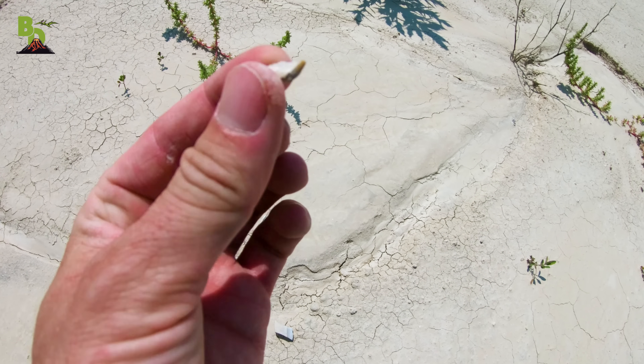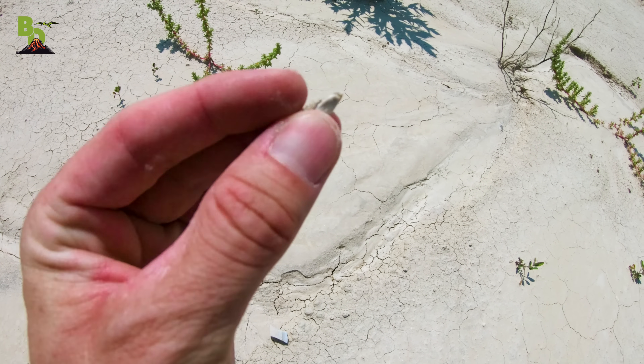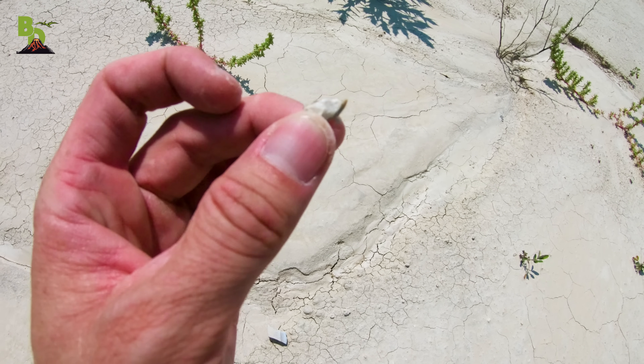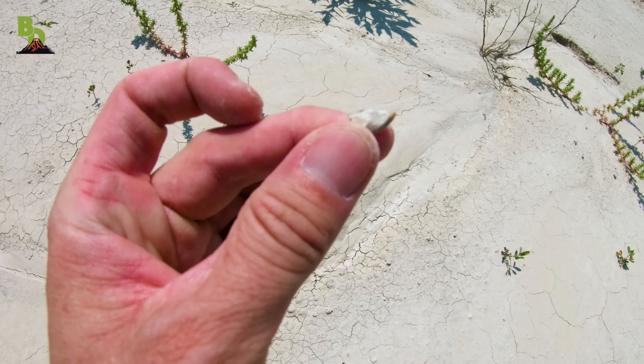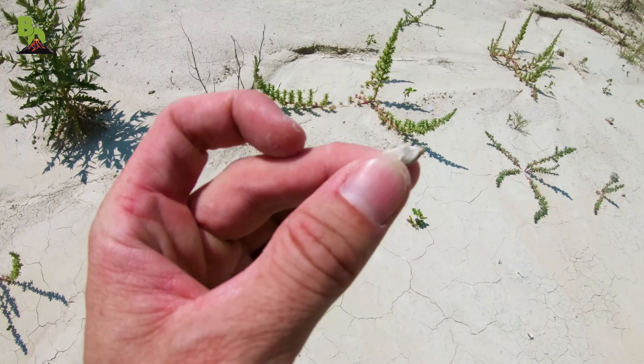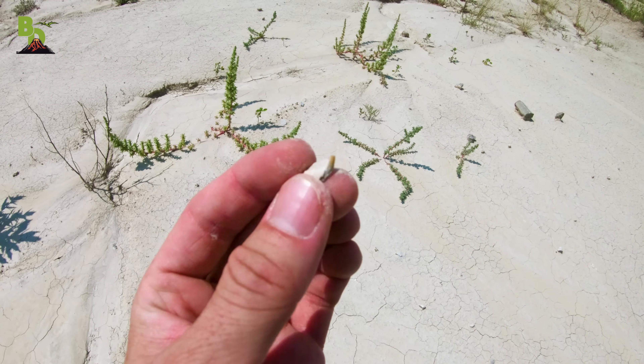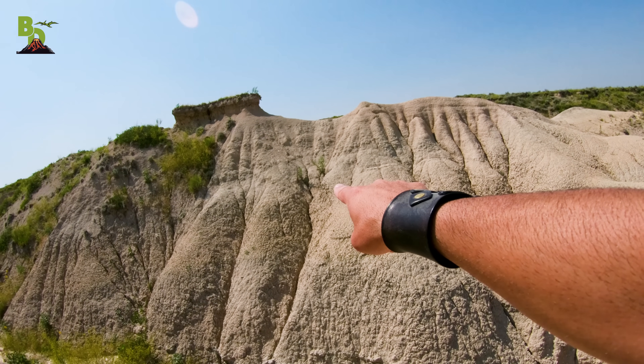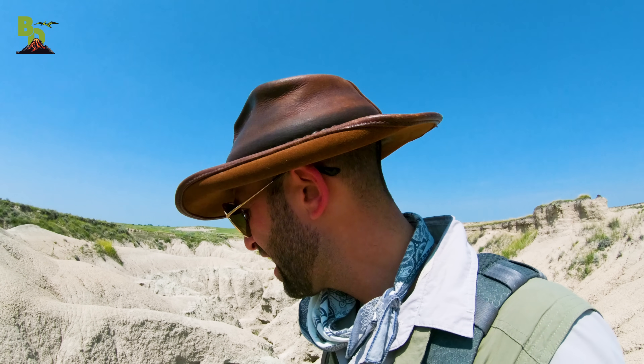Now look at this - this is a tiny, tiny rodent jaw. It's amazing, because you would think how are you gonna find such a tiny object? But it actually stands out quite well in this type of substrate. Over on that far ridge, about there, there's something very white in coloration sticking out of the substrate. Could just be another piece of a turtle shell. It's big enough to be a skull.